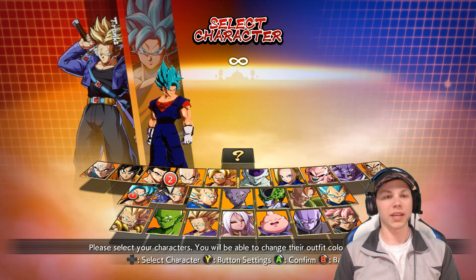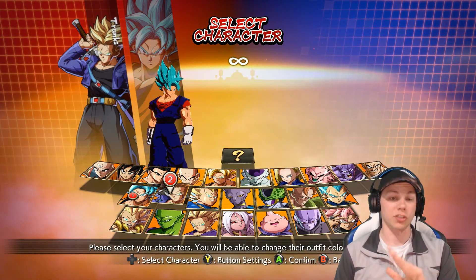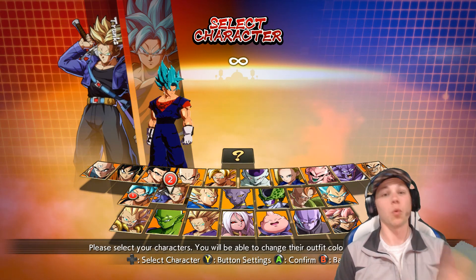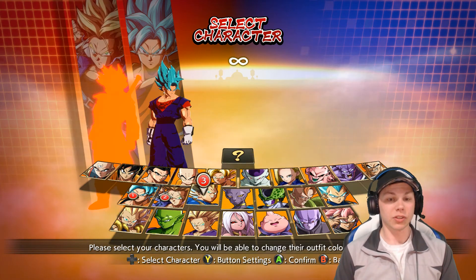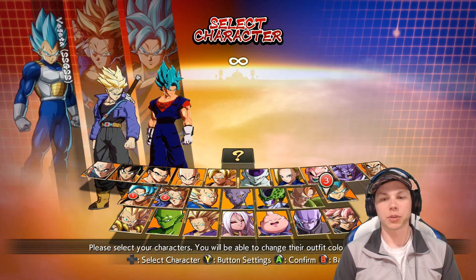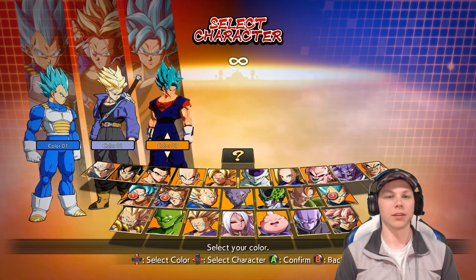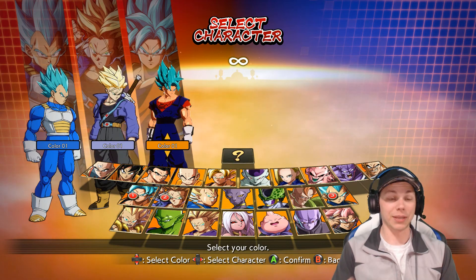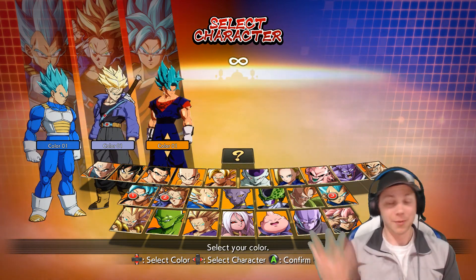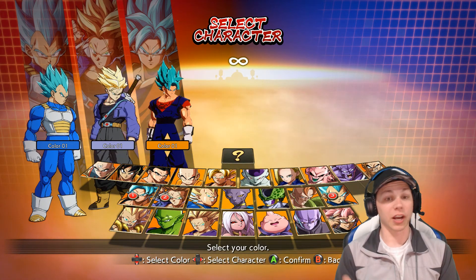Let's see who we're going to use with him, because unfortunately we cannot do a one-on-one match — which would be awesome — but maybe somebody will mod it to where you can do a one versus one match. So let's grab Trunks and Super Saiyan Blue Vegeta. Vegeta is kind of an anomaly here since Vegeta is fused with Goku, but hey, we're gonna make this work.